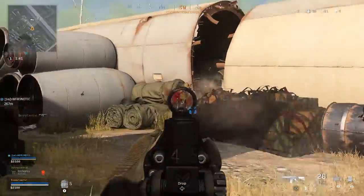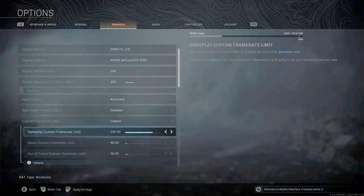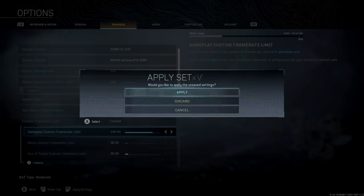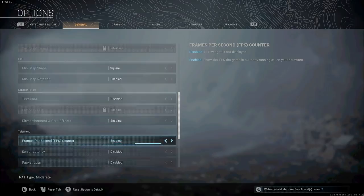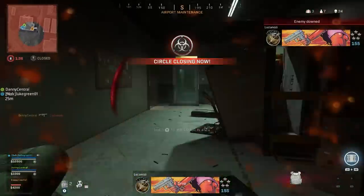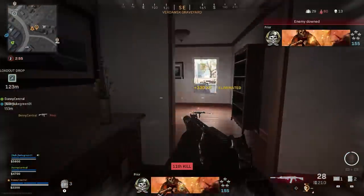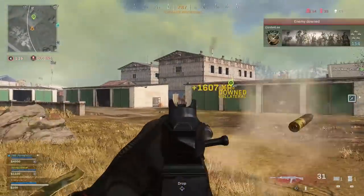You also want to make sure you're getting a consistent experience within Warzone, which is why you should set a custom frame rate limit so your gameplay holds the same frames per second at all times. The best way to do this is to turn on the FPS counter in the settings and see what your average FPS is when playing. If it's around 180, for example, set your custom frame rate limit to 180 so Warzone always plays at 180 FPS. Frame consistency is just as important as the total amount. PC players can also lower their render resolution down to 720p to push as high an FPS as possible.